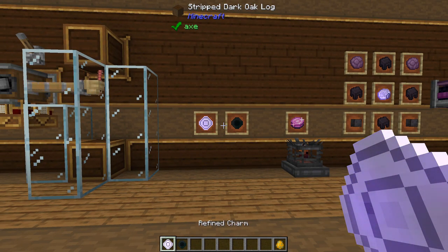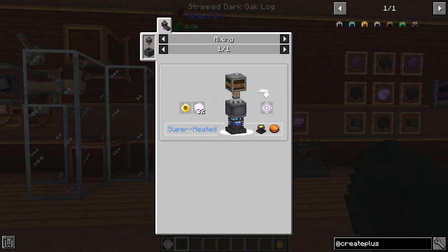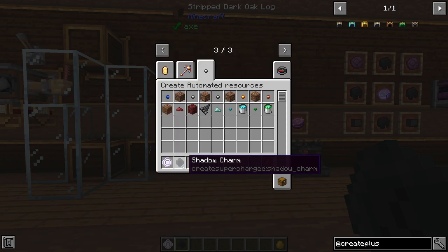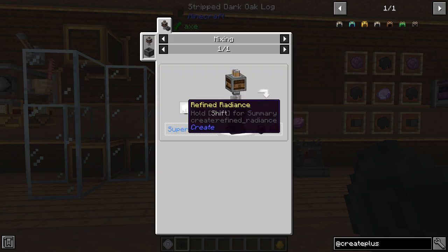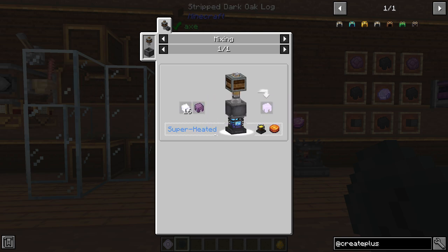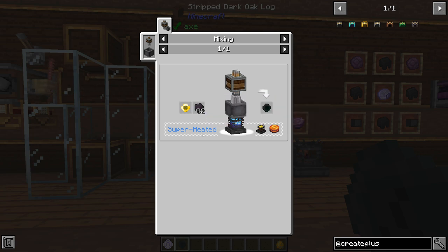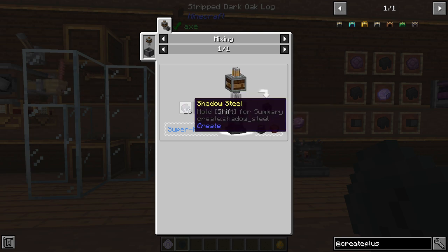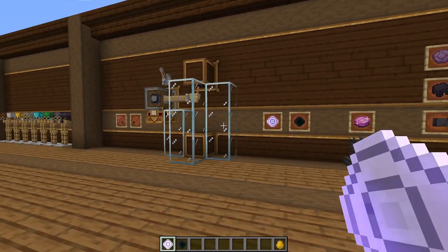The next two items you can craft are the Refined Charms and the Shadow Charms. These have pretty hefty crafting recipes — the Refined ones need Refined Shells which are 16 Refined Radiants and one Shulker Shell each, while the Shadow Charms need 32 Shadow Shells which were 16 Shadow Steel and a Shulker Shell each. You also need to craft Charm Bases, which require a Nether Star. So each of these are very expensive, but what they do is crazy.